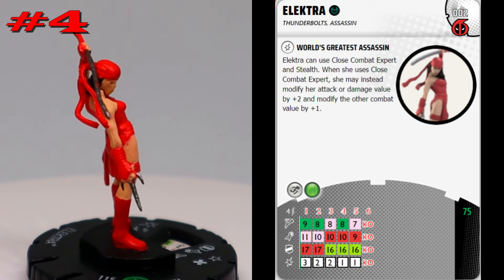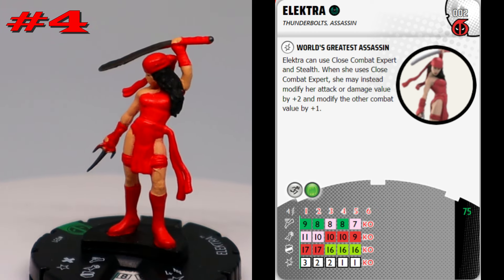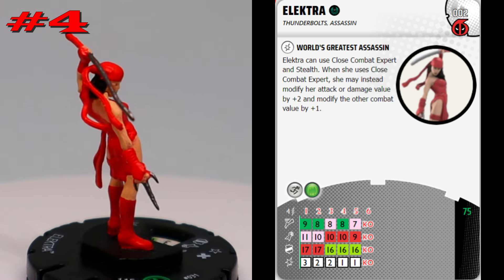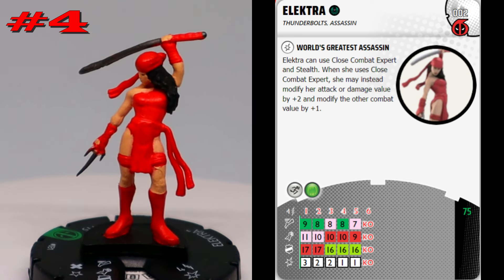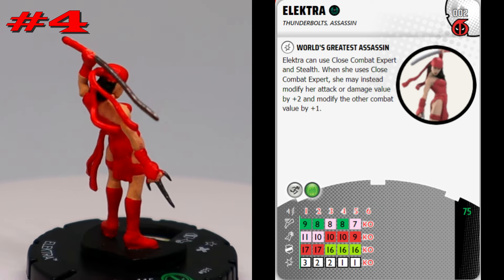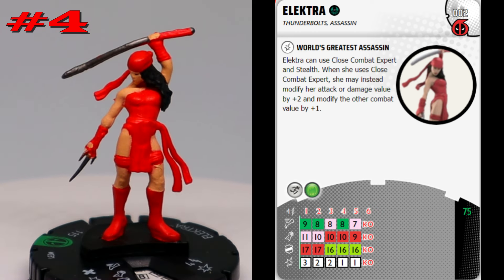Coming in at number four we have the Fast Forces Elektra from the Deadpool set. Pretty awesome sculpt and pose on that one. I'll be honest, this one probably could have come in at number three, but I just personally like my number three better. She's 75 points with hypermobility, some pretty good stats and powers.